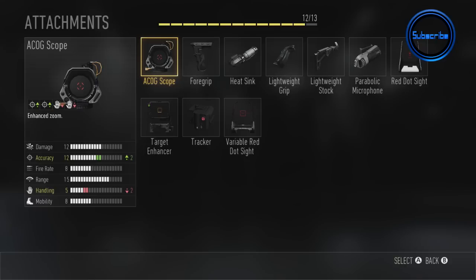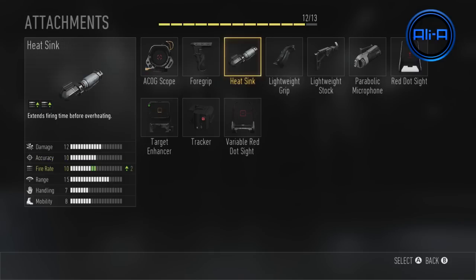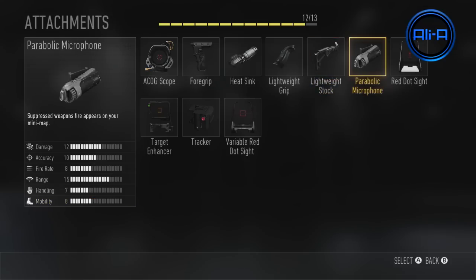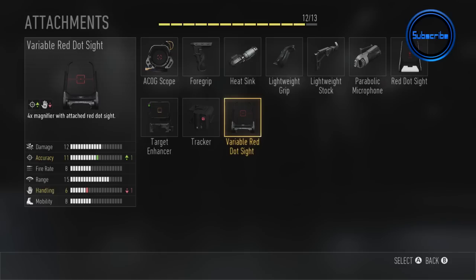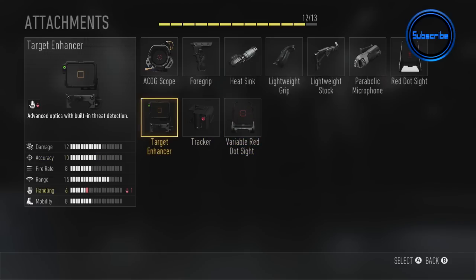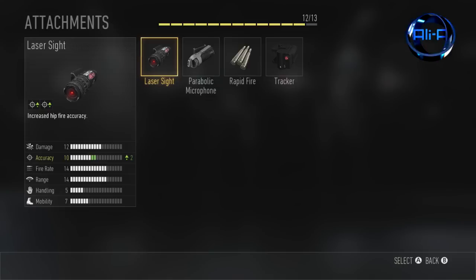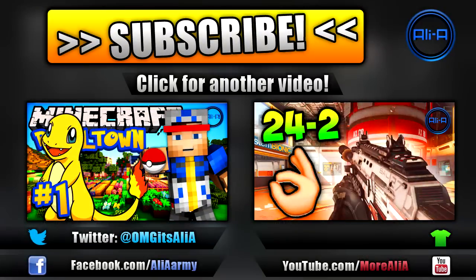Next up we've got the heavy weapon categories — this is the final category and a brand new category of weapons with some very interesting options as we've already seen. The heat sink attachment is going to allow you to extend the time you can shoot before it overheats. It was very useful — it allows you to take out multiple enemies more efficiently and meant that you weren't overheating and finding yourself unable to shoot. There are also standard optical attachments available, similar to those in the other categories.